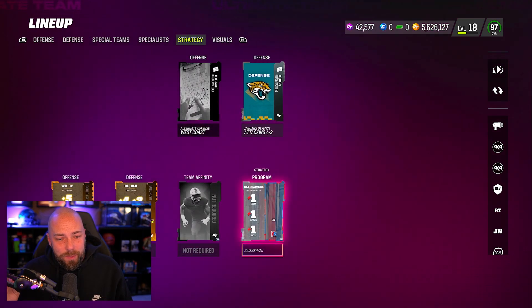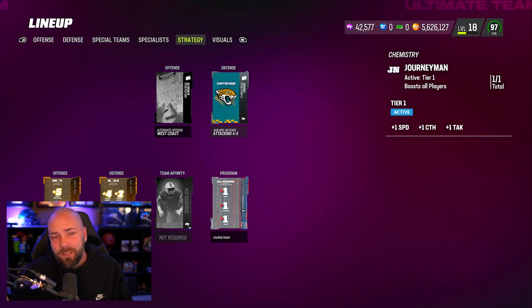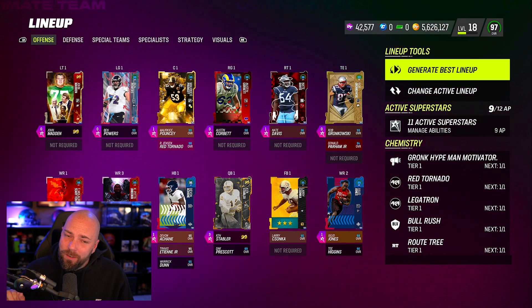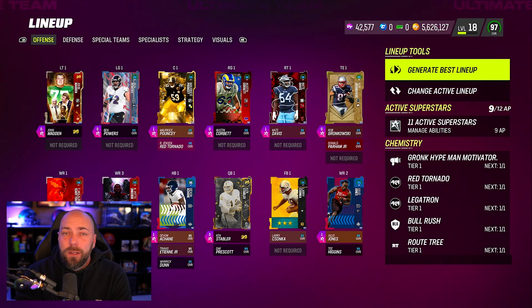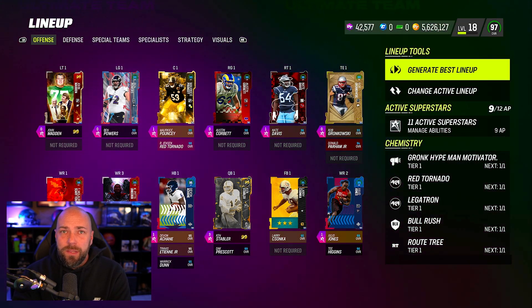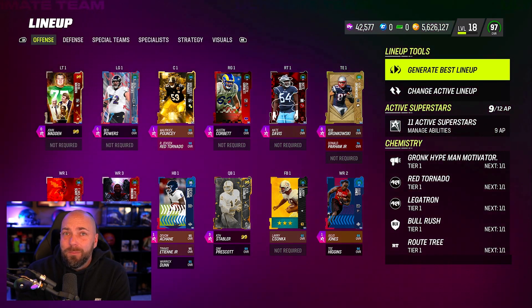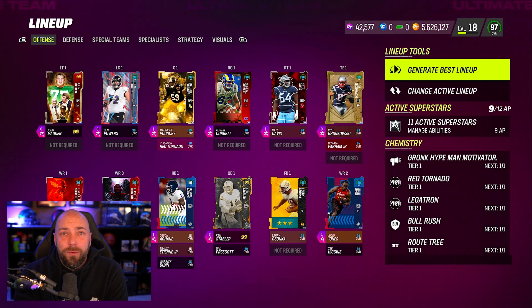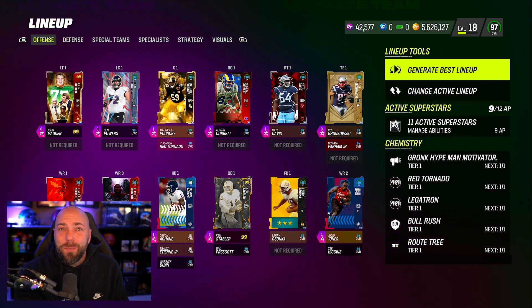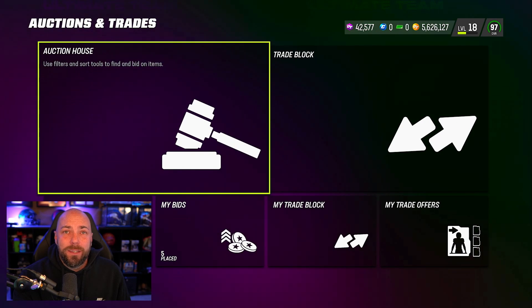They also gave us this journeyman strategy item which gives speed to everyone - boost all players plus one speed, catch, tackling, whatever. What's weird is we are getting overloaded with content right now, which is a great thing, however it is very expensive content. The set cards are very expensive. Someone asked if I'm going to do the Reggie White set - no, way too expensive right now. Maybe in the future if cards get down in price, maybe on Easter. But for right now, no - it's too expensive. I'm only looking to add end-game cards that are 99 overall.